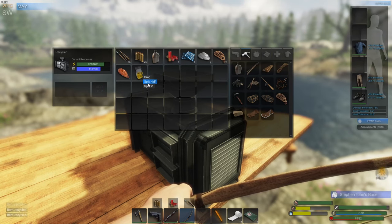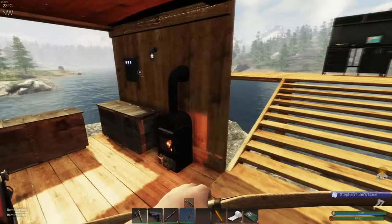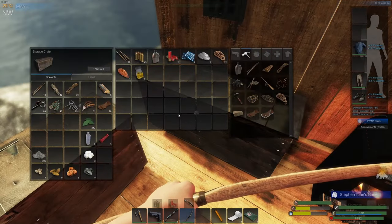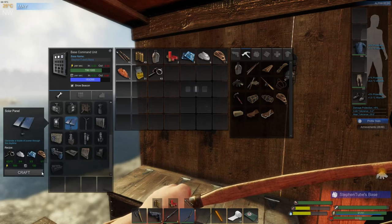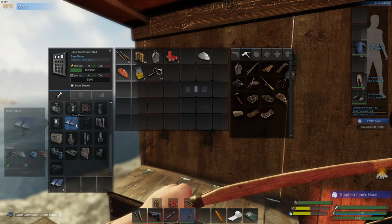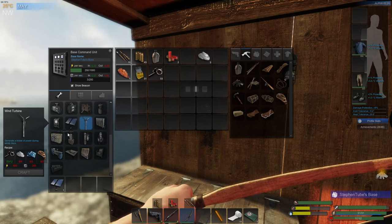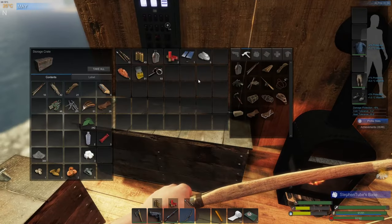We won't have that much trouble making more of this after all. Solar panel - that's right, we're good. Try this again - solar panel. What does this cost here? Okay, that's a couple more adhesive, a couple more rope, a little bit more scrap metal. Well, this changed - this is a little bit more.